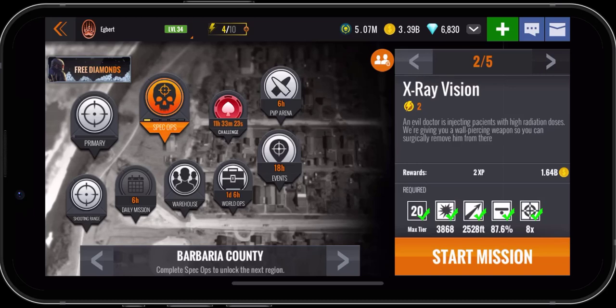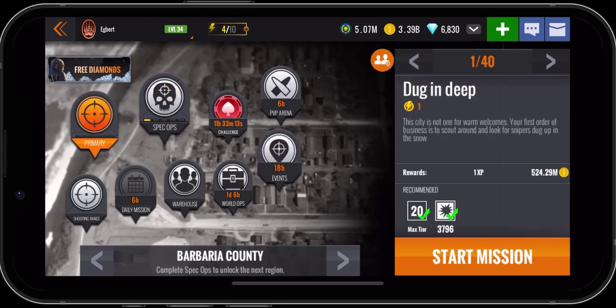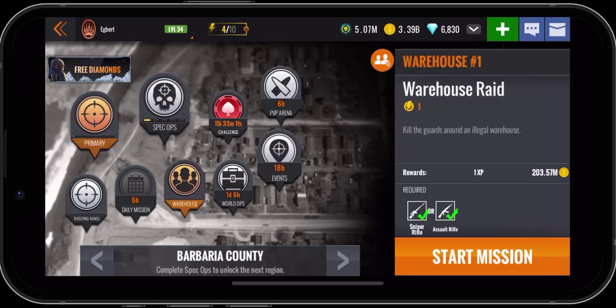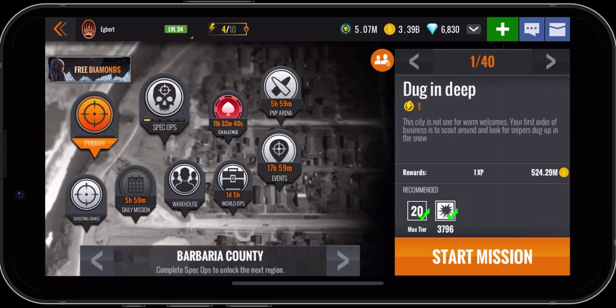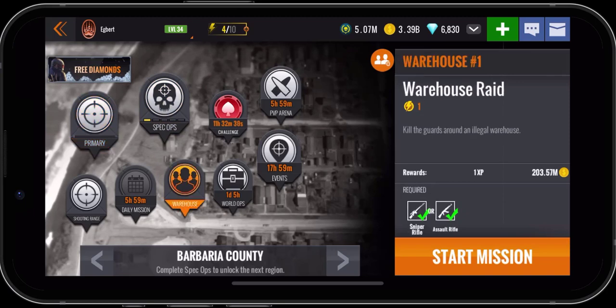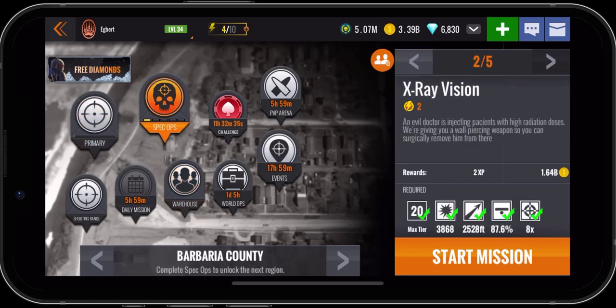Hello everyone, what is going on? It is Egbert and we are in Barbaria County and we are getting ready to do Spec Ops Mission number two, X-Ray Vision. As you can tell, I haven't had to do any primary missions yet, haven't had to do any warehouse missions yet. We just kind of opened this up just recently and we were able to do the very first Spec Ops Mission no problem and we'll be able to do the second Spec Ops Mission with no problem. We will eventually have to start doing these primary missions and warehouse missions to get all the coins we need for all the upgrades for the next weapon to finish this location. But for now, we're good to go.